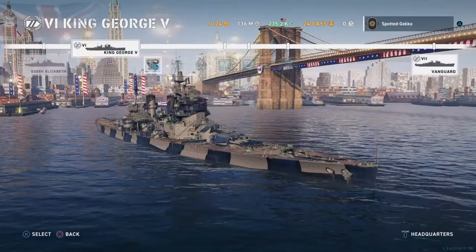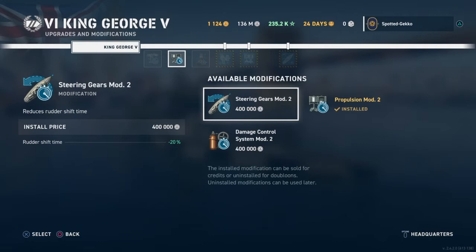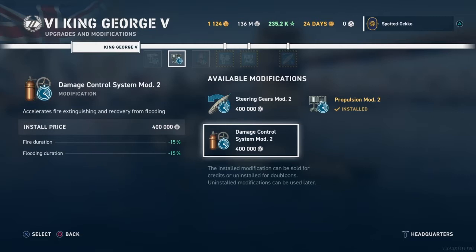For your next upgrade slot you have steering gear mod, damage control, and propulsion mod. If you've been watching my quick guides, you know how much I like the propulsion mod — it gives that extra 50% acceleration when pushing forward. I tend to do a lot of stop-and-go on my battleship and the propulsion mod really makes sense for me. However, a lot of people will choose steering gear mod 2, which gives an extra minus 20% rudder shift time. I wouldn't bother with damage control here.